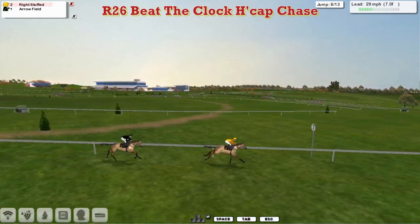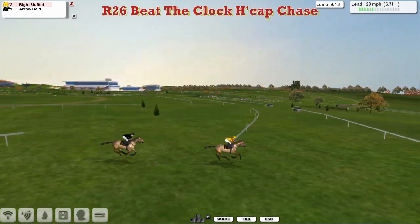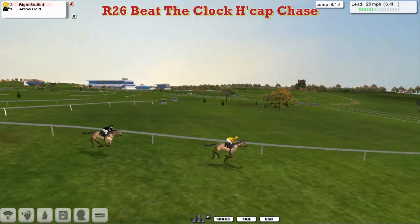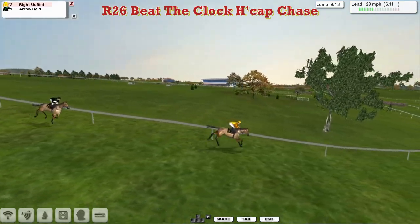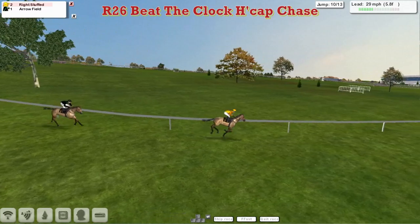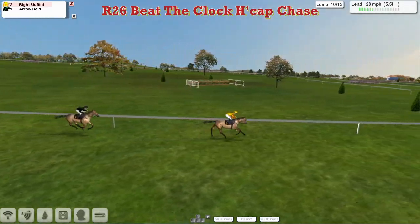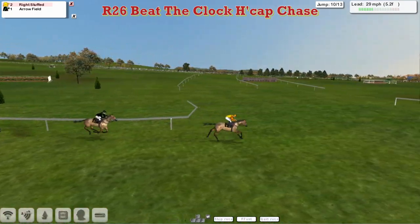Wright Stuffed three lengths clear now of Arrowfield in second. Two of them in this match race. Another slow jump at the back by Arrowfield — you can see they've lost about two lengths, and they've been pushed along to try and make up ground. So really, if you're trialing your horses, look at some of them just to make sure that you don't have slow jumpers in your team, because they really can affect your performance.